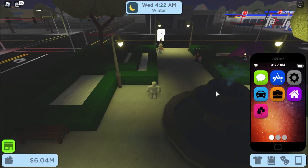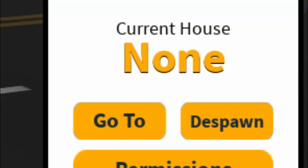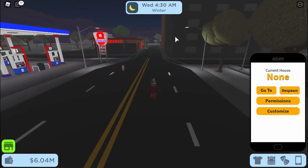Once you do that you should come here and right here it should say None — it should say you have no house, and that means the glitch worked. So what you want to do is go back to the apartment building.